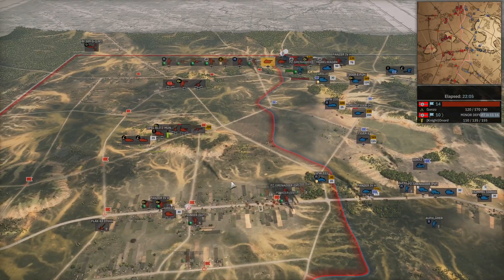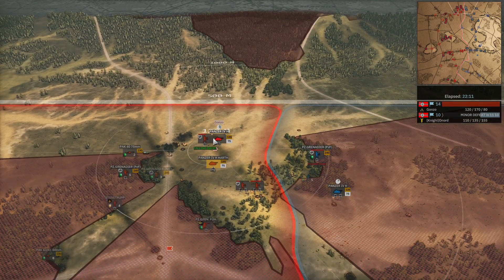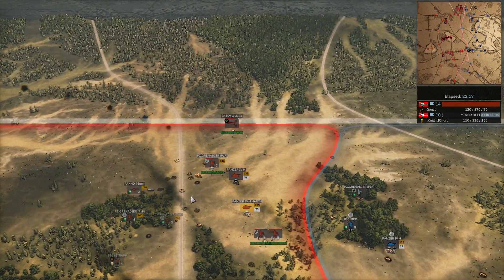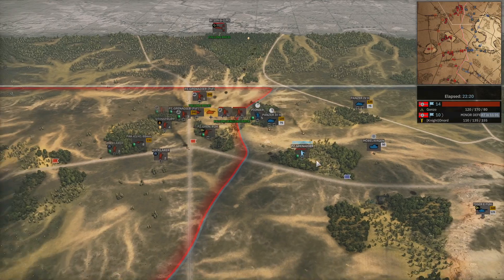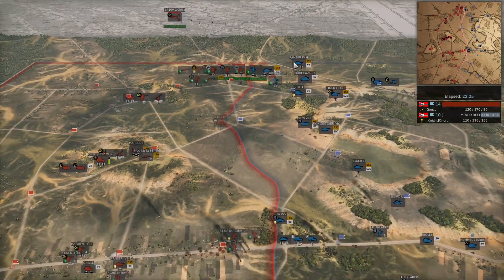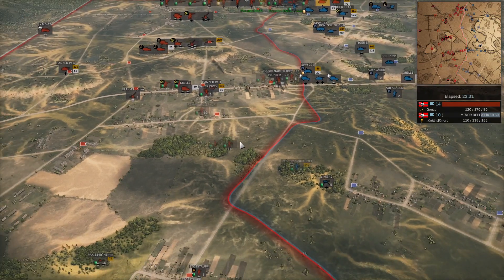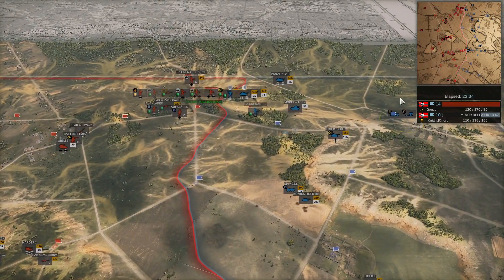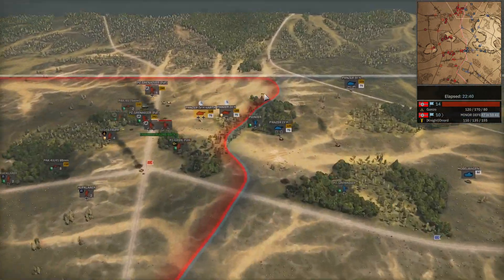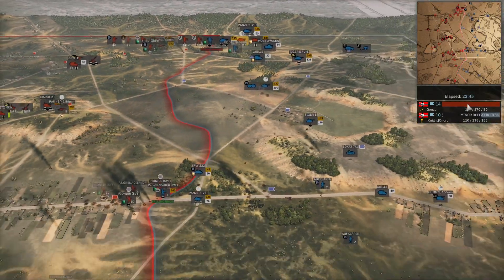The 222 died. A Bf 109 comes in — the Panzer IV is suppressing infantry up top. The mobile wagon has been doing a good job preventing those Bf 109s from getting bombing strikes in. The Panzer IV is now in position in the town to support the Panzer Grens trying to push back, but it's going to be Panzer IV on Panzer IV action across the map — on the top side and in the town. We are now into Phase C, about 25 minutes in.